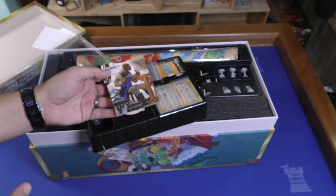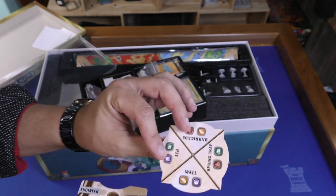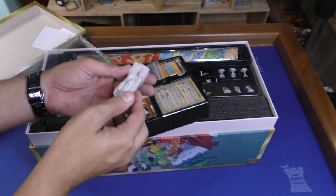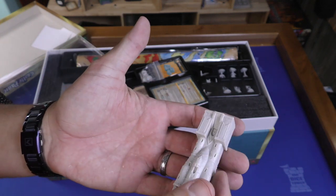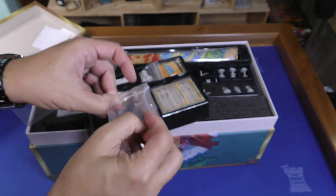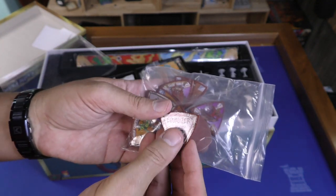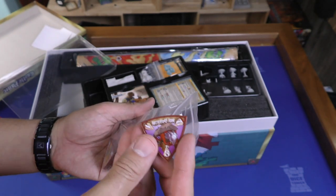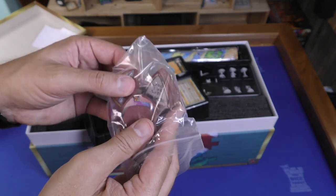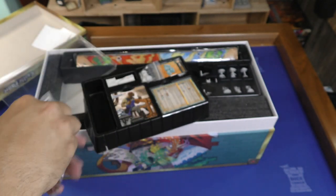We've got an engineer — there we go — engineer, another engineer on the back. Then we've got some miniatures. These are nice; looks like these snap together with something. Then there are tokens. Opening up these tokens to take a look — oh, these feel really nice, really good quality. We've got battering ram and all different types of tokens — goblin saboteur, roll and move, breath taker.